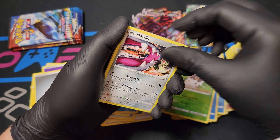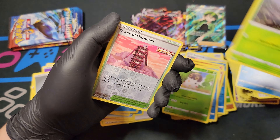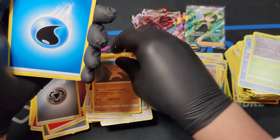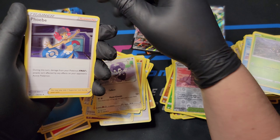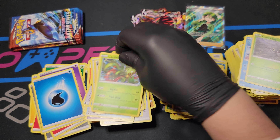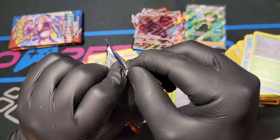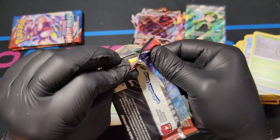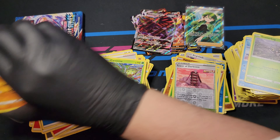Galarian Mr. Mime, Scatterbug, Tower of Darkness foily, Conkeldurr - don't really care about his name - Indeedee, Phoebe, Carnivine. Was I imagining things, or did I take two cards from the back of that pack? Did I get that beforehand? I don't know if I did or not.